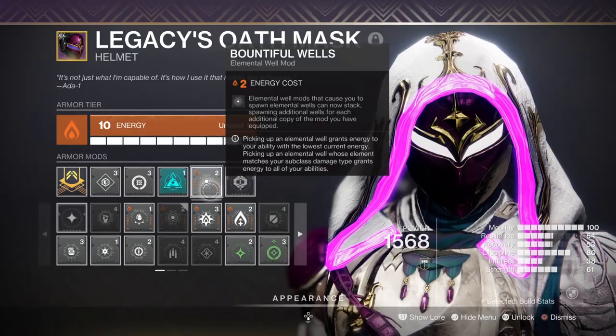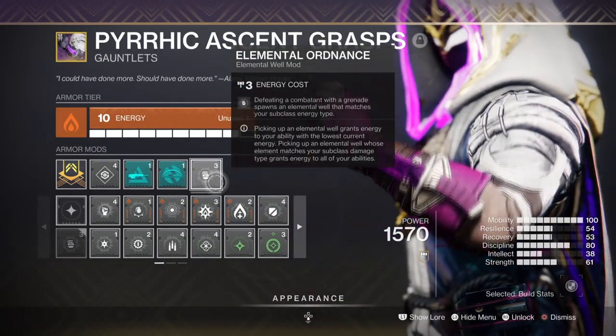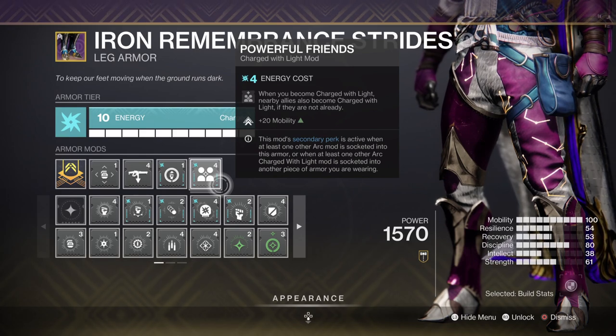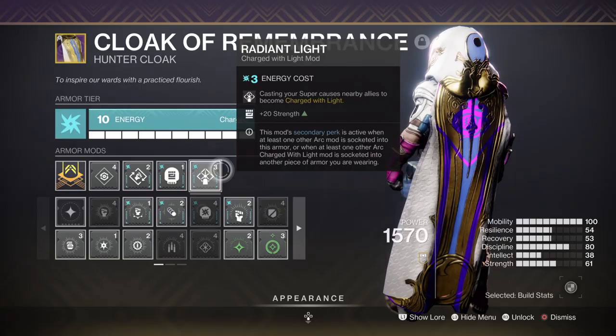Key mods to focus on: Bountiful Wells for +2 wells created, Elemental Ordnance for creating wells via grenade kills, Font of Wisdom for a +15 intellect stat regen over time, Powerful Friends for +20 in mobility and additional bonuses, and Radiant Light for +20 in strength and additional bonuses.